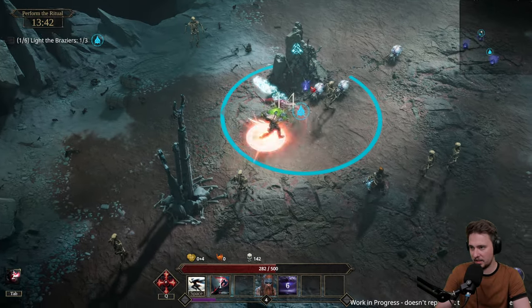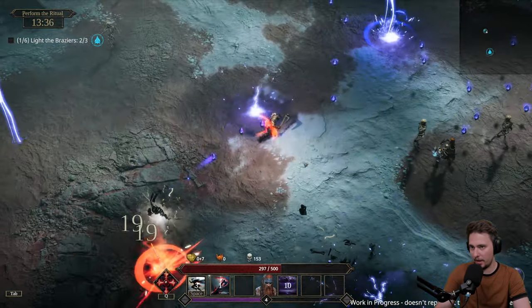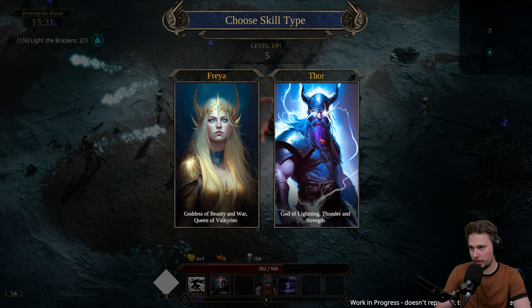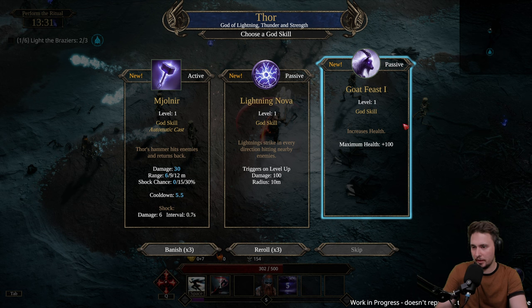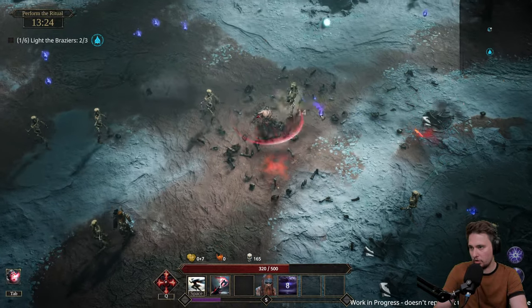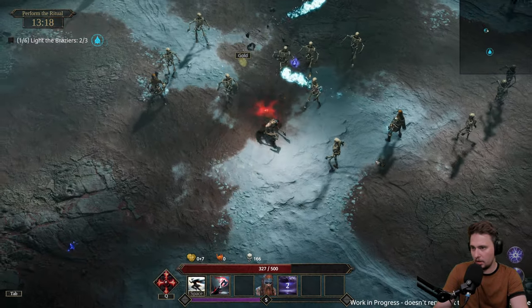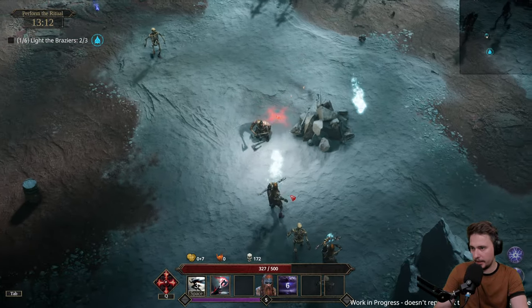The sound effects and movement are smooth. We got gold! New enemies spawning - I hope the crystals don't disappear, I absolutely hate when that happens. Going for Thor again - lightning strikes in every direction hitting nearby enemies, or increasing health? Let's go with the lightning option. We need to regenerate HP and light up one more brazier.